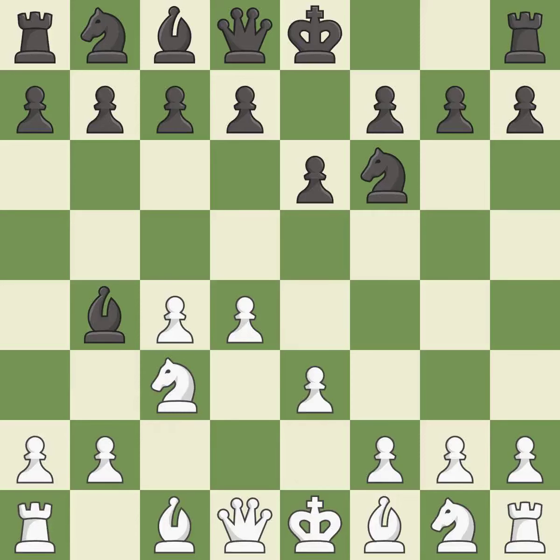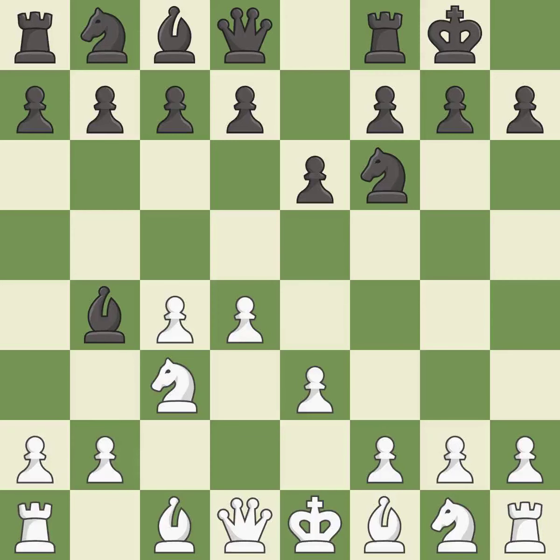e3 supports the d4 pawn and allows the light-squared bishop and queen to develop. Castling gets the king out of the center and activates the rook. Ne2 develops the knight and protects the c3 knight and the d4 pawn — if black captures on c3, then white can recapture without doubling their c pawns.